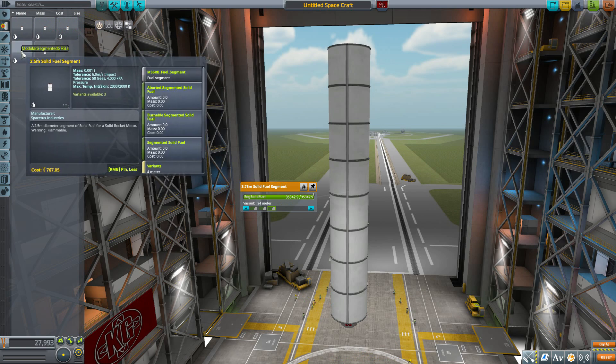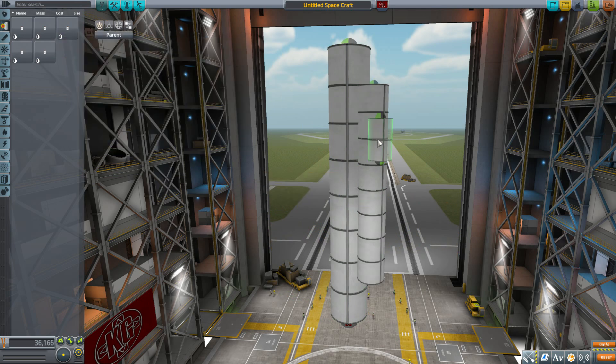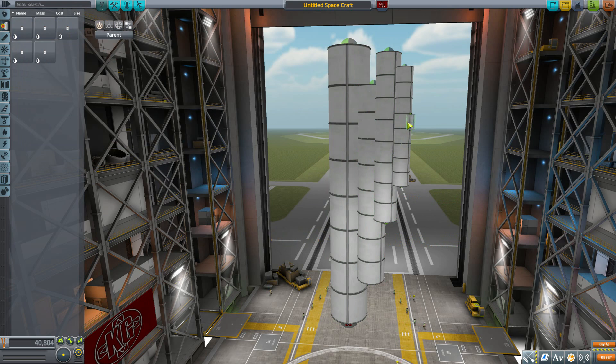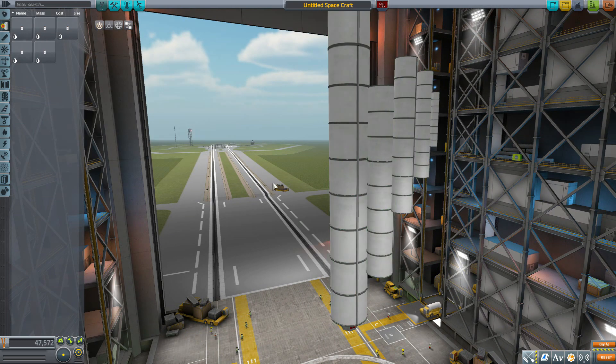Just to quickly go over the different lengths: for the 2.5 meter we have 4, 6, and 8 meter lengths. For the 1.875 meter, we start at 3 meters then go to 6 and 12. For the 1.25, we have 2, 4, and 8. And finally for the 0.625 meter tank, we have 1, 2, and 4 meters. Being modular SRBs, you can stack them — giving you an even longer solid rocket booster.